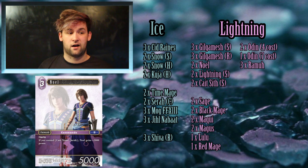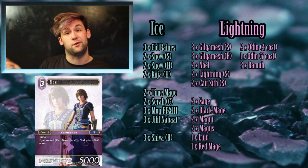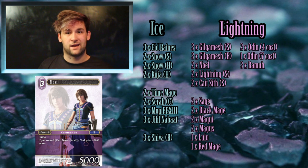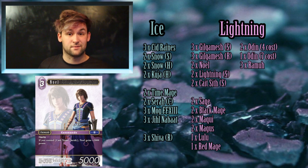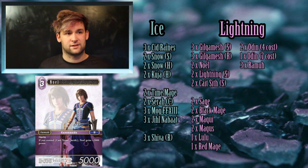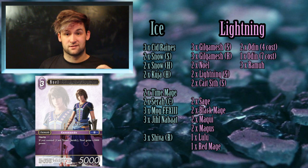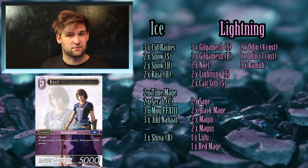I've also gone with two copies of Noel. He's not the greatest card in the game, but because we're already playing Sarah to buff Snow, having a 7k guy with haste is actually pretty solid. He could steal a game, especially if you already have Snow out. Haste in this game is very powerful — stronger than in Magic — purely because taking damage in this game means a lot more. Playing a guy and smacking your opponent can win a game out of nowhere.